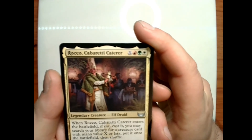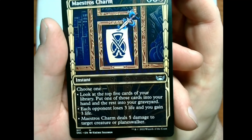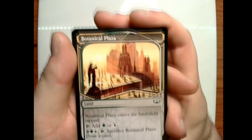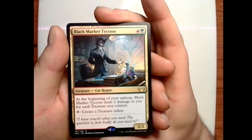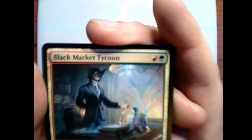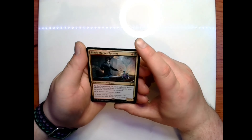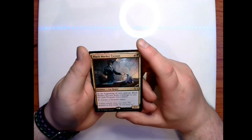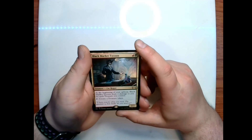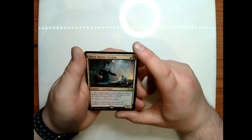We have Rocco, Cabaretti Caterer once again, but not foil. We have another Maestro's Charm and another Botanical Plaza. Our rare is Black Market Tycoon — I don't know if I've seen this one before. It's a red and a green for a 2/2 cat rogue — at the beginning of your upkeep, Black Market Tycoon deals two damage to you for each treasure you control; tap to create a treasure token. Flavor text: 'I have exactly what you need. The question is, how badly do you need it?'